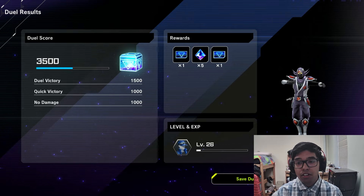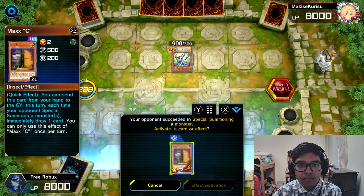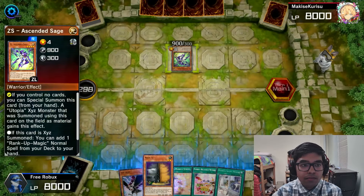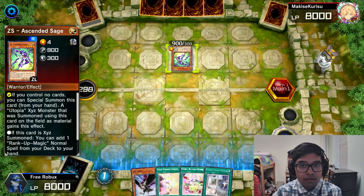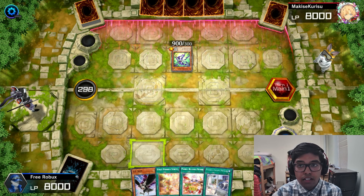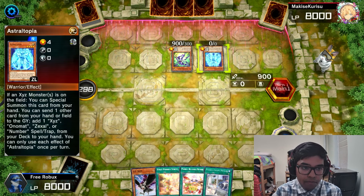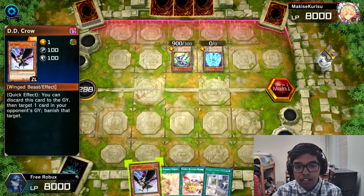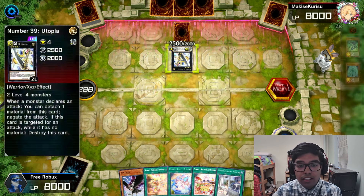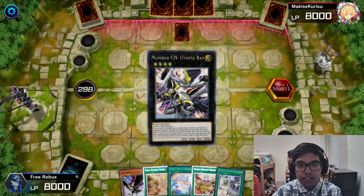Evenly Matched actually counters Rescue-ACE's initial board setup because of how many cards they have set in the back row — you can even run Harpy's Feather Duster. They're gonna Ash Blossom — no, they're not. Do they end their turn? Maybe they just don't care. This D.D. Crow is only gonna be effective if they have something that can be activated from the graveyard. They have Utopia right now.